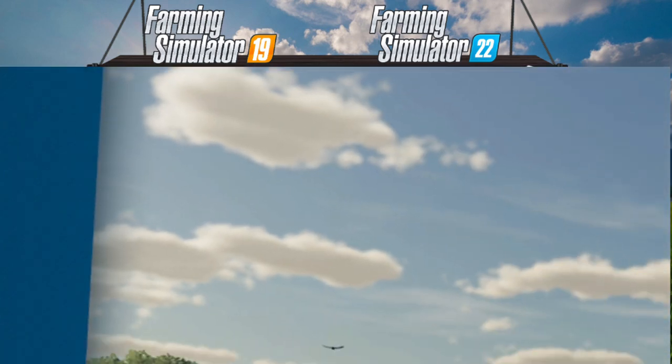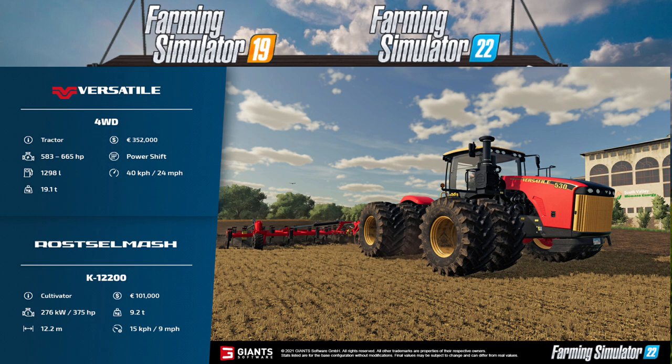Last but not least, the Versatile — a very recommended tractor brand that a lot of people wanted to see come into FS22. This is brand new to me. The Versatile four-wheel drive tractor will probably be large scale and will cost you 352,000 pounds. It has a whopping 583–665 horsepower with power shift, holds 1,298 liters, goes 24 mph (40 kph), and weighs 19.1 tons.